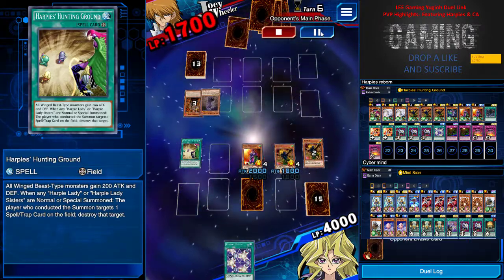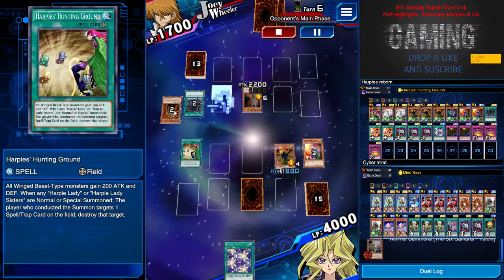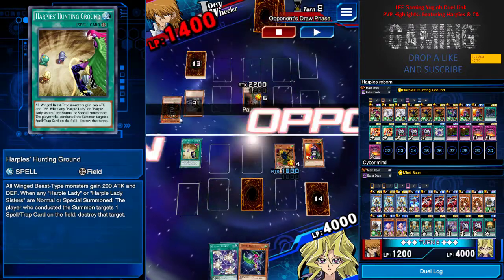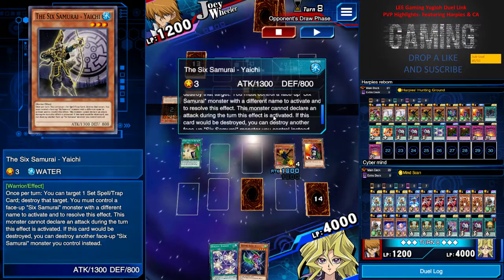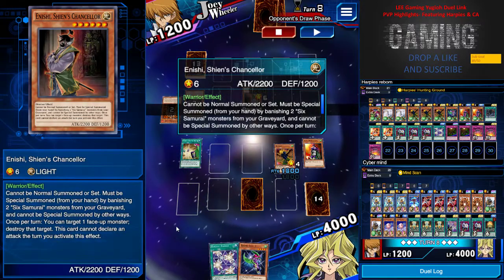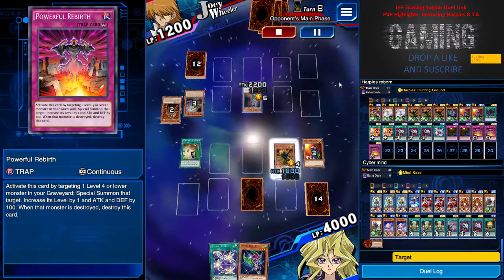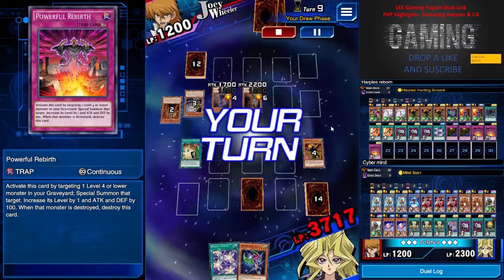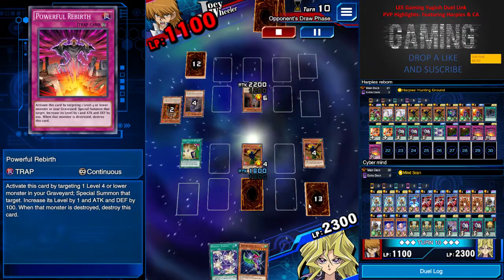I keep on attacking him — he's just not setting any back row, which I don't mind. It's his loss, not mine. Now he does a special summon of The Chancellor by removing two Six Samurai in the graveyard. The reason why he can't activate Yachi's effect is that it has to have another Six Samurai on the field, and Chancellor is not a Samurai. So he can't activate his effect to destroy my Powerful Rebirth. But not to worry — I have everything in plan, I just need my combo card.